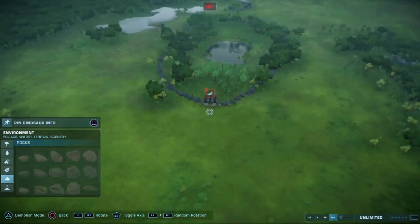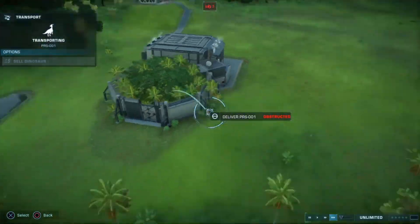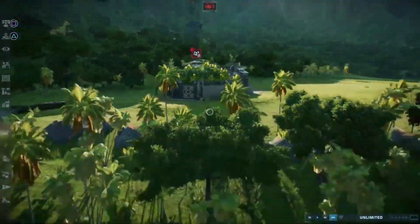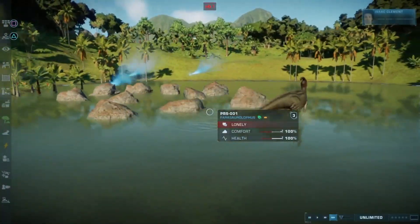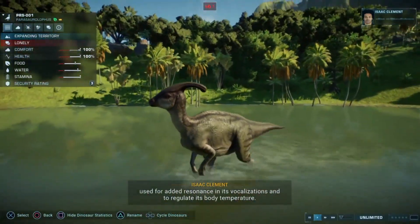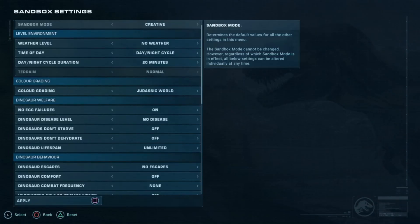Here are my Paras — I'm just going to transfer them all in and then change the settings to nighttime mode so we can see what these guys look like with their fluorescent lighting. Boring Parasaurolophus there without the lighting — great animal though, it's my favorite herbivore. Change it to night and voila, there we go — beautiful.